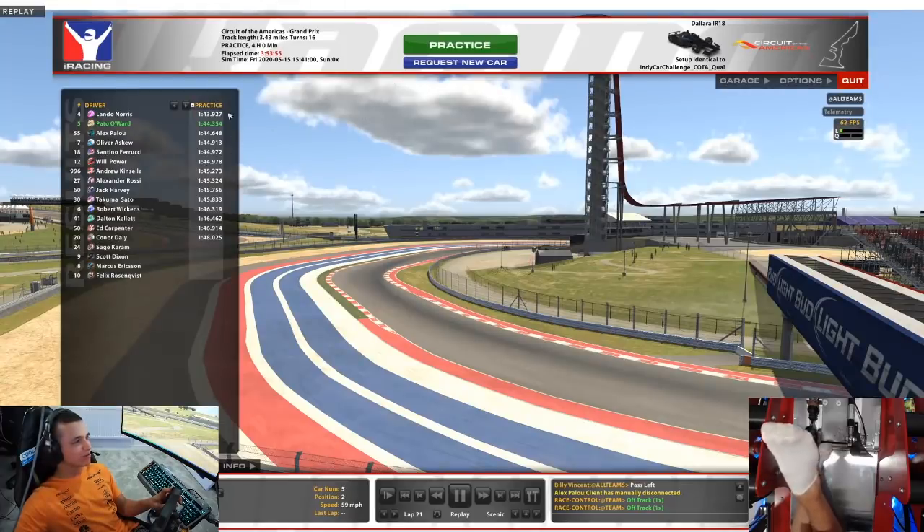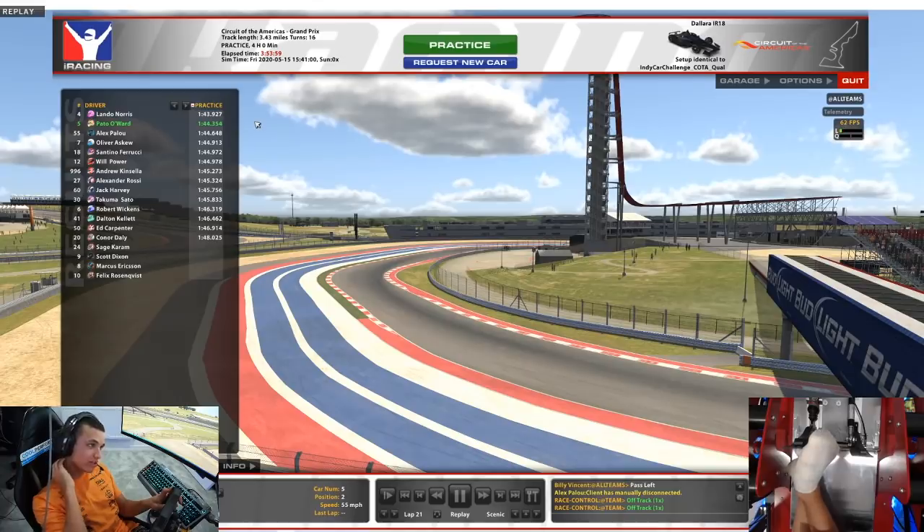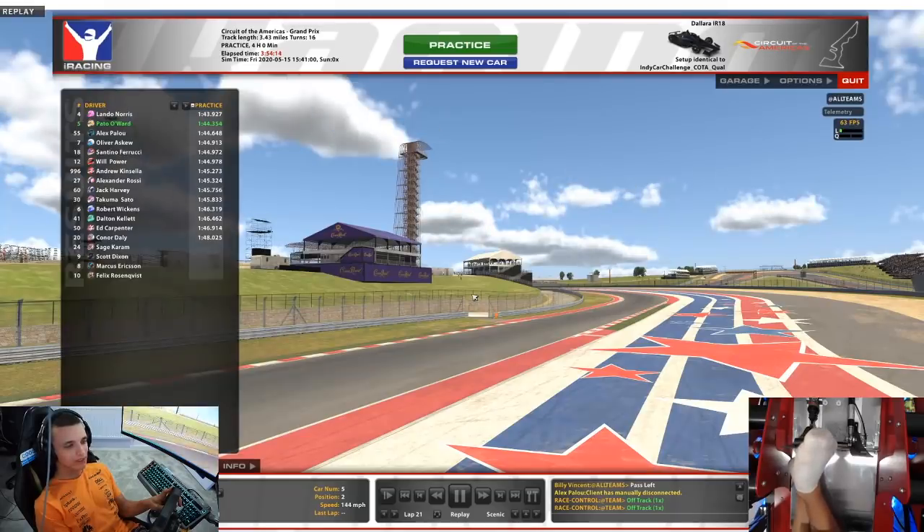My optimal was 43.5. On turn 1 I was five tenths up on my first lap. The tires take a little bit longer to come in for high speed, so I improved in high speed on my second push — like turns 4, 5, 6, 7, 8.